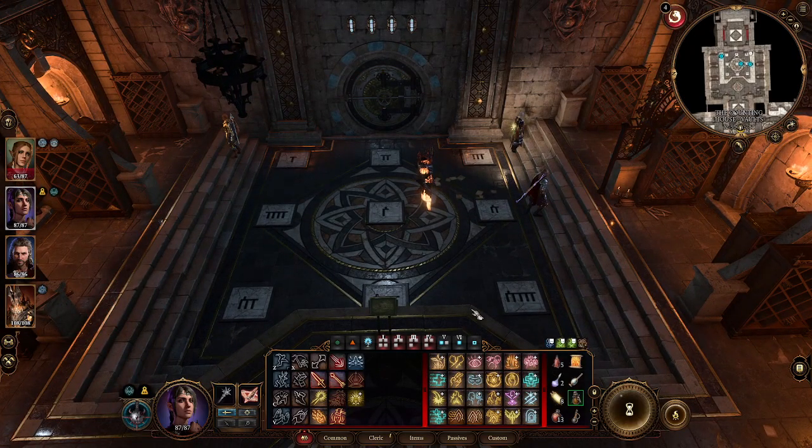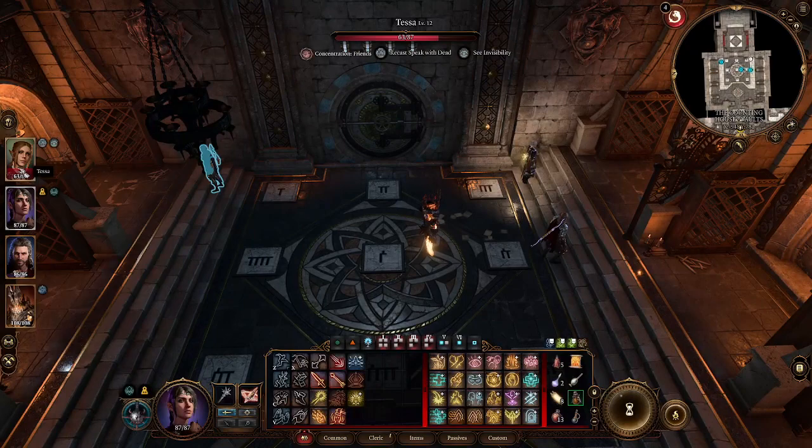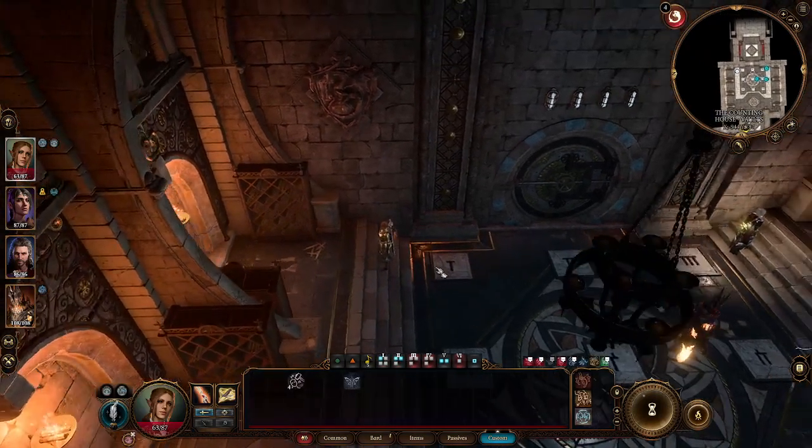Hello and welcome. My name is Papa Sean. This is Baldur's Gate 3 and we are currently located in the Counting House vaults. If you're looking to crack the code, you're going to want to step on tiles in a specific order so as to not throw off the code entirely.